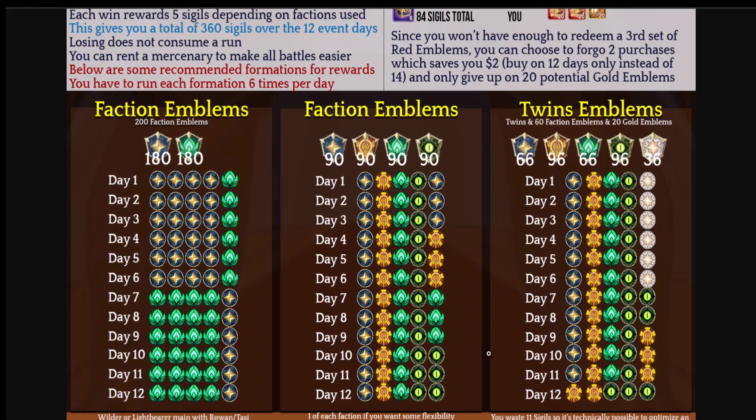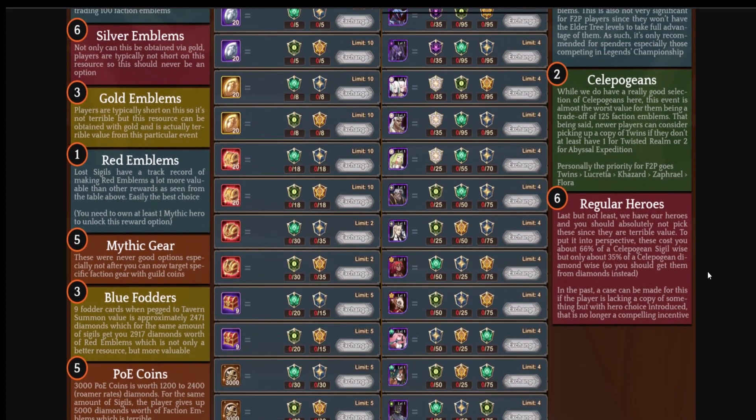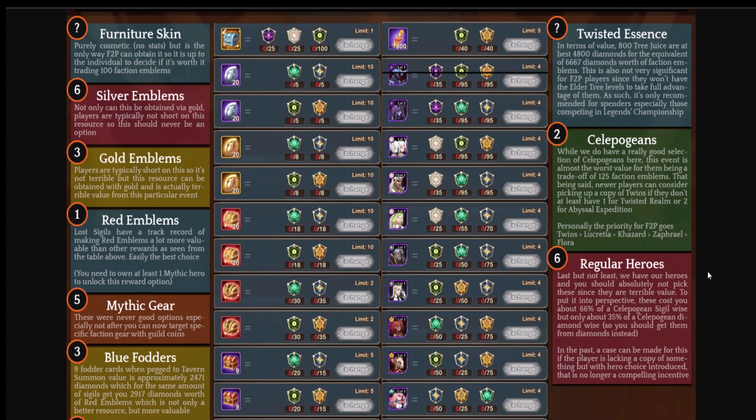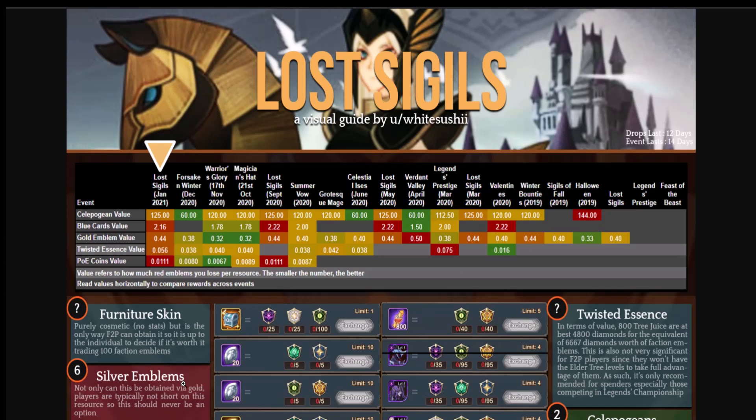I'll put a link to White Sushi's guide in the description — absolutely amazing. A couple of things I would tweak, but I love the daily deal math. Celestials and hypogeans should be what you get out of here, or red emblems if you already have those heroes built — red emblems are 100% the priority for building up heroes. They are a huge value out of this event. That is White Sushi's guide for the Lost Sigils — I hope it helped, especially for newer players. Plan exactly how you're going to proceed, let me know in the comments, and as always, thank you for watching.